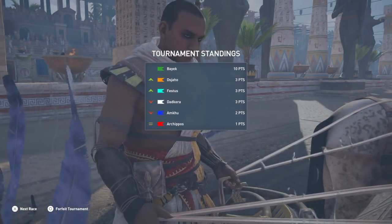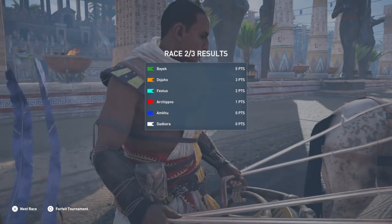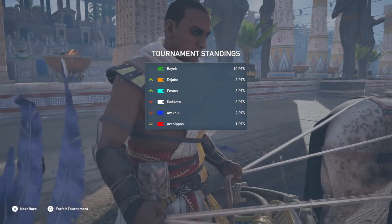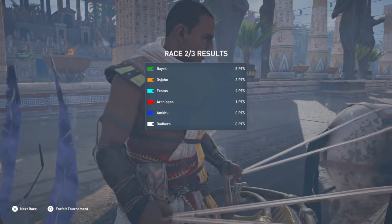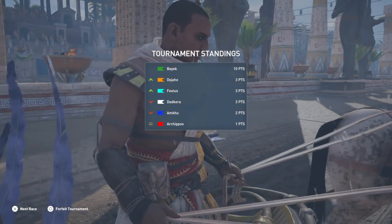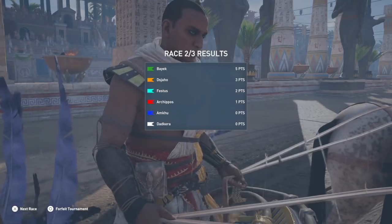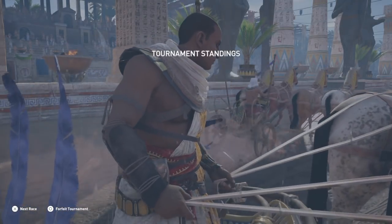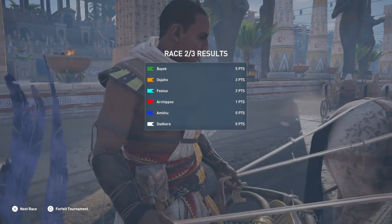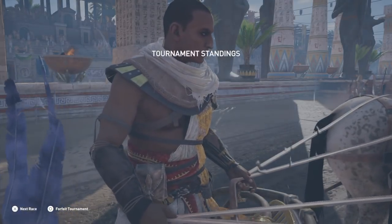As you can see from the standings, since I won both the first races I've got five points each, so I'm at ten points total. Looking at everybody else's points, it doesn't matter at this point — even if I lose, I'd probably still come in first. If somebody came in first and had three points, they'd only have eight, so I'd still beat them by two. If you do get a tie — like you see in the standings where the second, third, and fourth person all have ties — you still win; it's still considered a win.